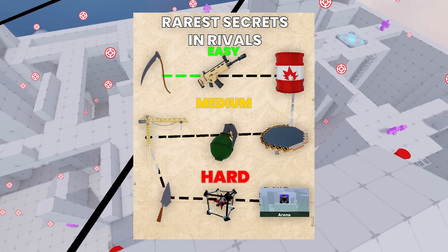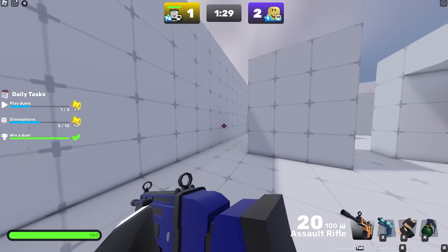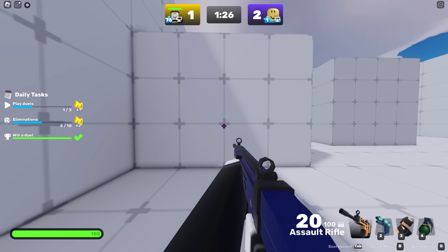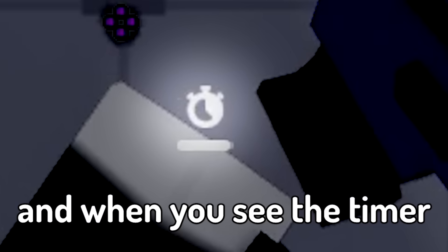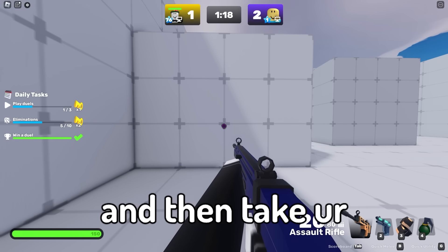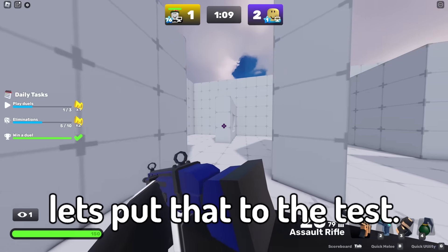With the first one done, we can go on to the second one — and like I said, later on in the video it starts getting insane, and I don't think Brayden will expect that. This next one is really simple: all you have to do is shoot some ammo, then wait until it reloads, and when you see the timer, take your melee out and then take your main gun out. Supposedly it's faster than just normally reloading — let's put that to the test.